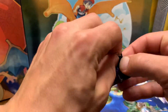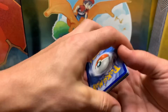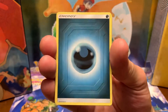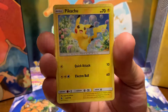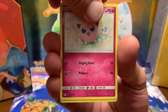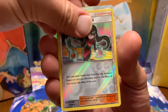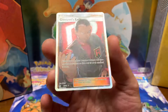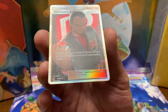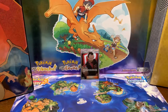Hopefully that means something good is hiding in here. Pack Number Three: Dark Energy, Magmar, Charmeleon, Graveler, Pikachu, Jigglypuff, Ekans, Koffing, Cubone, Reverse Sabrina's Suggestion, and — oh, that's alright — a Full Art Giovanni's Exile. Very nice, but not the Shiny Charizard.